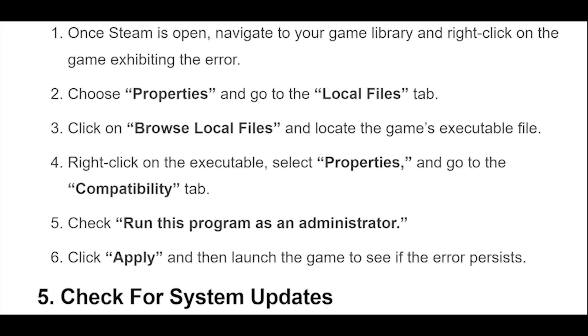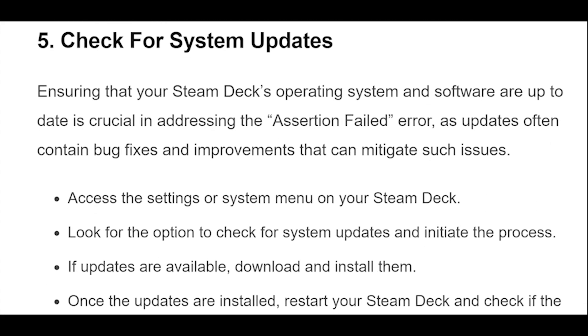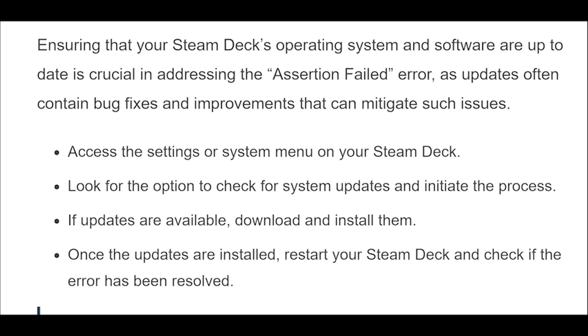5. Ensuring that your Steam Deck's operating system and software are up-to-date is crucial in addressing the assertion failed error, as updates often contain bug fixes and improvements that can mitigate such issues. Access the settings or system menu on your Steam Deck, look for the option to check for system updates, and initiate the process. If updates are available, download and install them, then restart your Steam Deck and check if the error has been resolved.